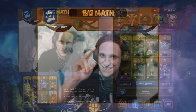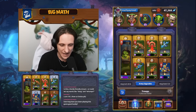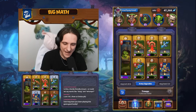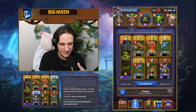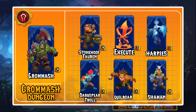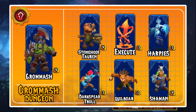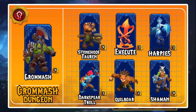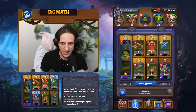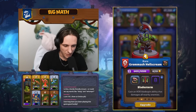Let's jump right into it. The deck list we are running for the Dire Maul dungeon is a Grom'mash list. We have Grom'mash, Stone Hoof Tauren, Execute, the Harpies, the Dark Spirit Troll, the Quillboar, and the Frost Wolf Shaman. We are creating a deck around the Bloodlust ability from Grom'mash.